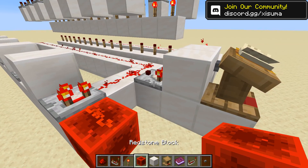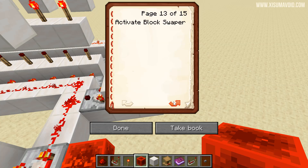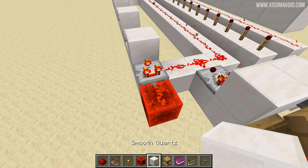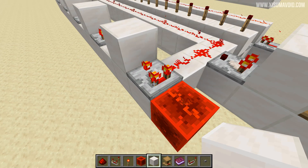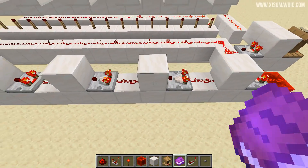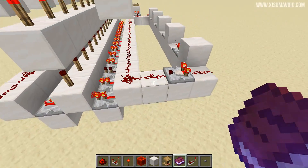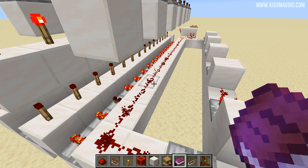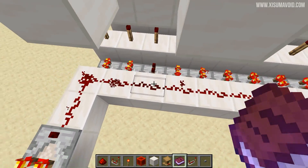Down the front here we have a comparator taking a signal from the lectern. Depending on what page we have selected, that signal is going to be stronger or weaker. Over here we have a comparator on subtract mode - it is essentially going to create the opposite signal strength to the one that we have over here. It then passes down through these other comparators without losing any of that signal strength until we get to the end. So this one is a lot weaker because that one is stronger, and the distance of the redstone means that one piece will be left out every time.